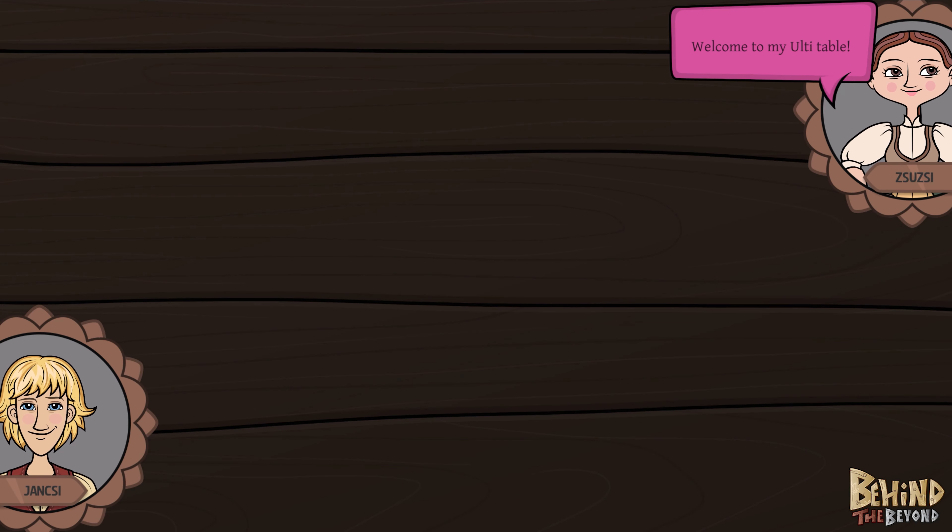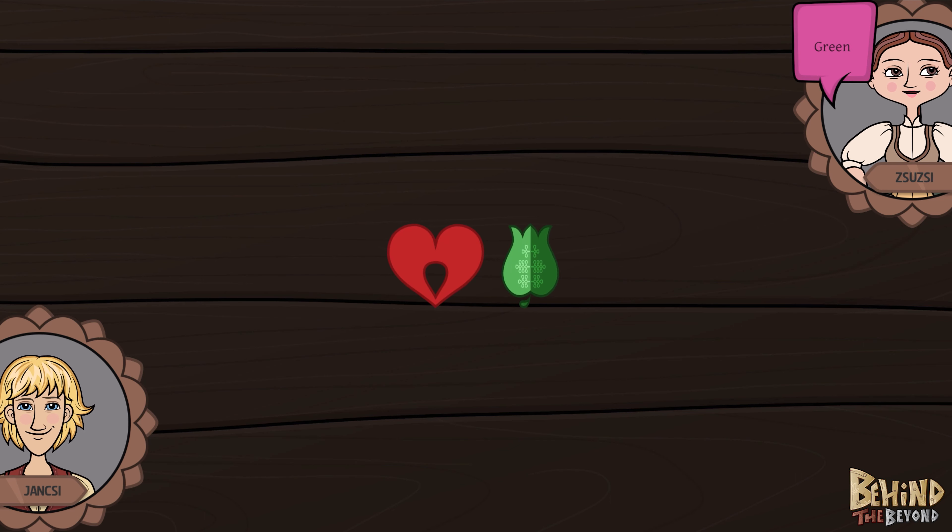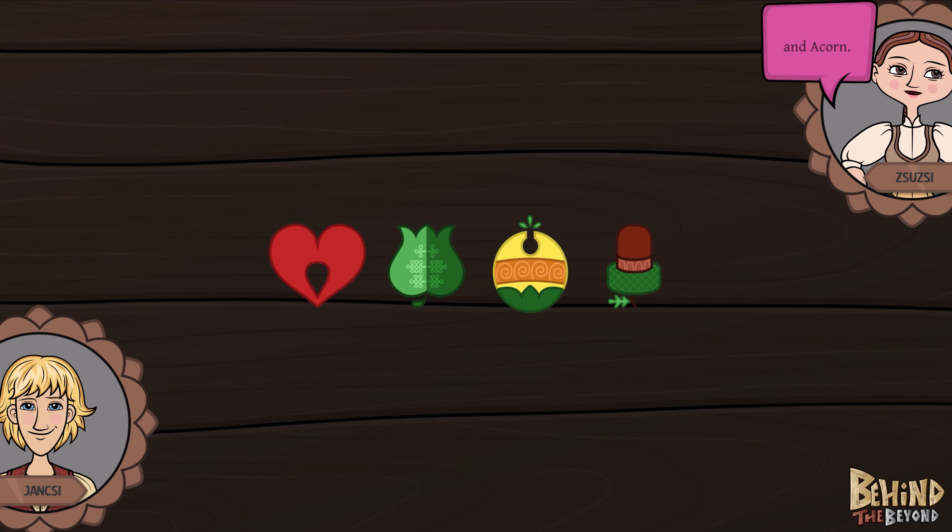Welcome to my ulti table. Let's take a look at your cards first. There are four suits in the deck: red, green, pumpkin and acorn.